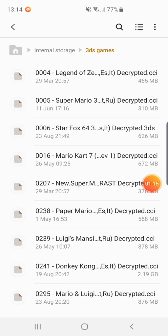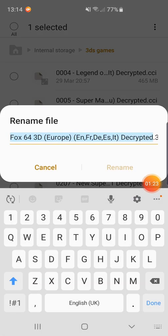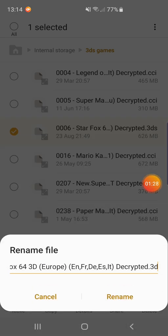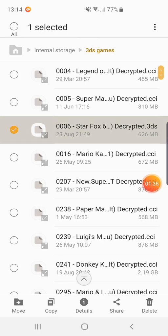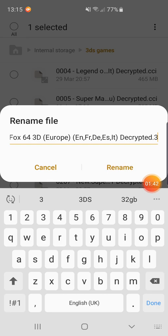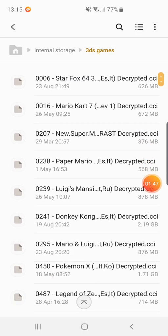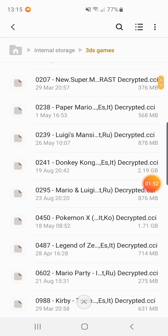I'm going to click on a game I just got — StarFox 64. Click on it and we're going to rename it. Where it says .3ds, I'm going to change that to .cci, then tap Rename to confirm the change. And there it is — all the games can be like that now.